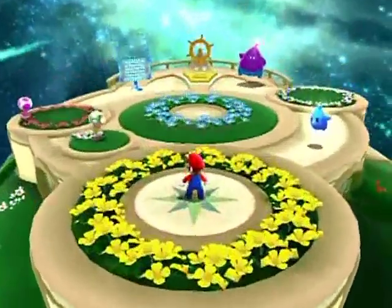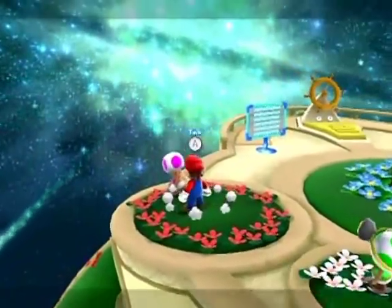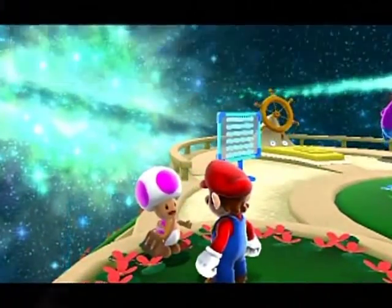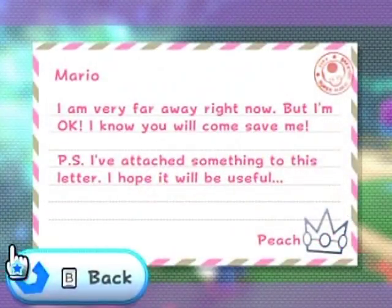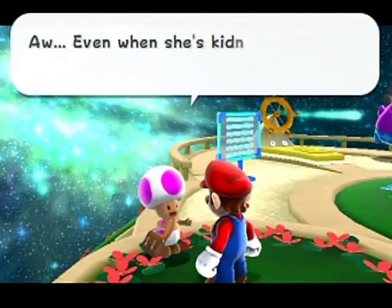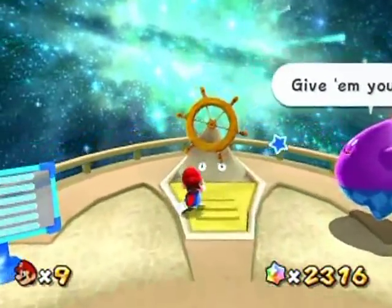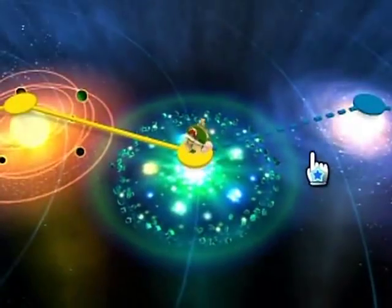Hello everyone, and welcome back to the walkthrough. I thought I would have mail, and it's Peach — same dialogue. 5-1-Ops. Delightful. Alright, next galaxy. Let's get to it here.